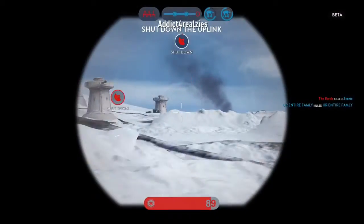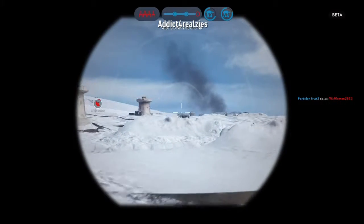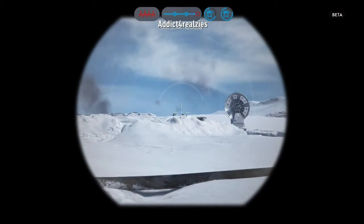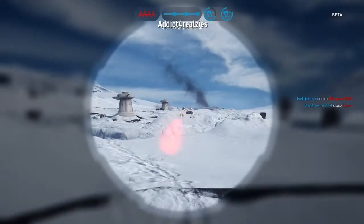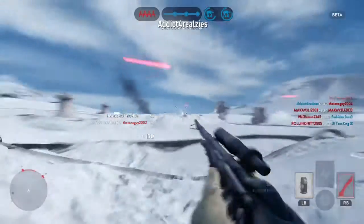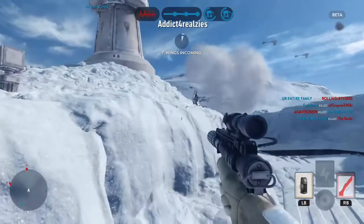Scanners indicate the Rebels have activated an uplink station. Rebel bombers have a lock on our AT-AT. Rebel Y-Wings are targeting the Walker.